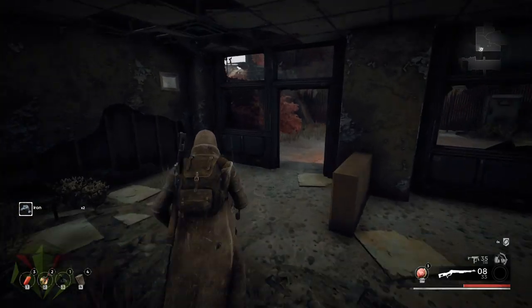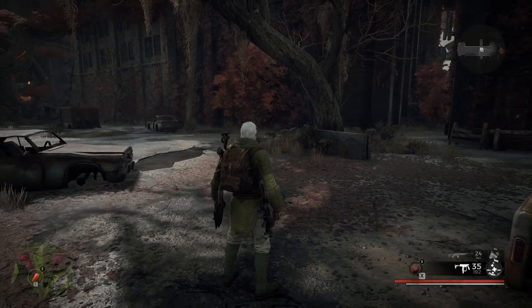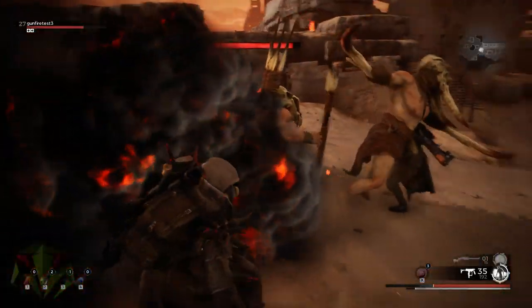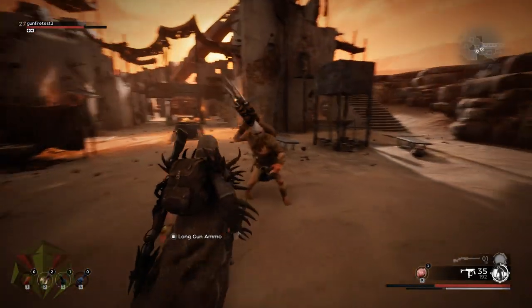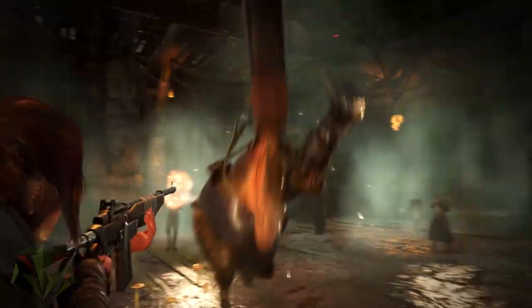There's also a unique lunging attack performed while sprinting. And the neutral dodge — performed by dodging without a direction — can also be followed by an attack which skips to the last attack of the weapon's combo. In other words, if you're familiar with Soulsborne combat — dodging, I-frames, melee, stamina management, etc. — then you're going to feel right at home in Remnant.